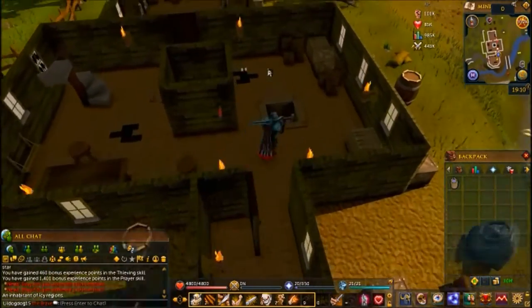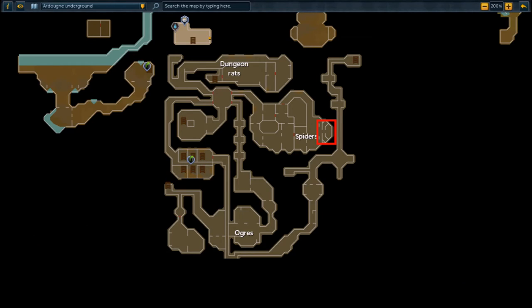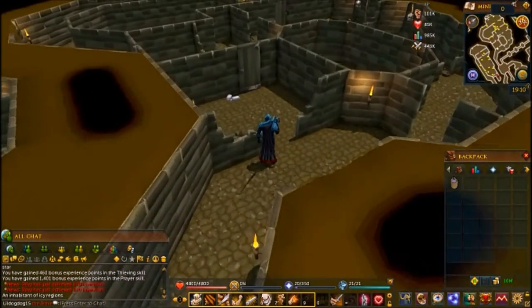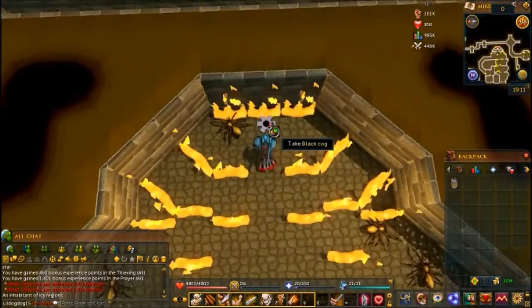We're going to head down into the dungeon and first we're going for the black one — this is where you need that bucket of water. Go through the northeast door near the black corner on the rug, follow it all the way through till you get to the walls of fire. Open the door and use that bucket of water on the cog before you pick it up. If you have ice gloves you don't need to do that.